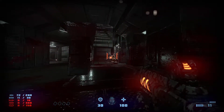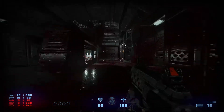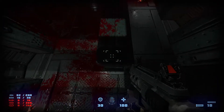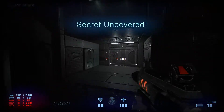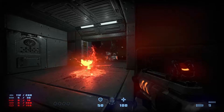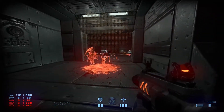Jump on the zombies. That fiend won't move from his position. When you get up here, the second secret will be right here — just jump on this and this. Then charge your shotgun up and kill the crawler and the fiend.